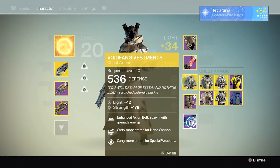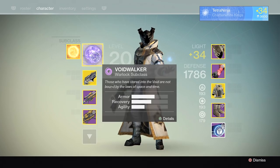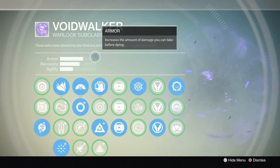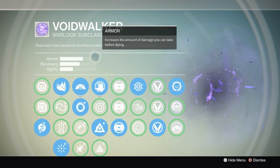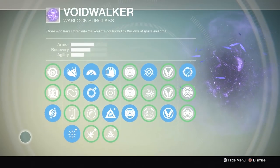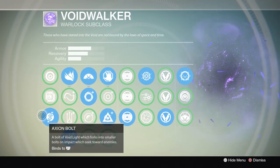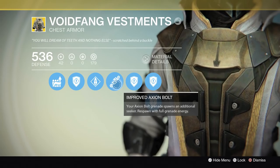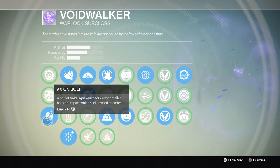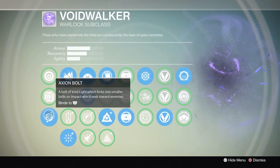You also get more ammo for your special weapons. In terms of subclasses, we'll talk about Voidwalker first. The Voidwalker class is more geared towards faster-paced game types like Control or Iron Banner. For slower-paced game types I recommend the Sunsinger class — things like Elimination or Skirmish. I recommend using Axiom Bolt grenade, especially paired with Void Fang Vestments, which gives you an extra seeker. The Axiom Bolt splits into three parts when enemies are nearby and tracks them.